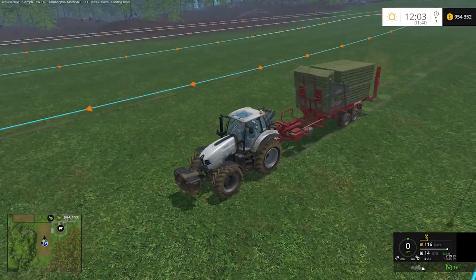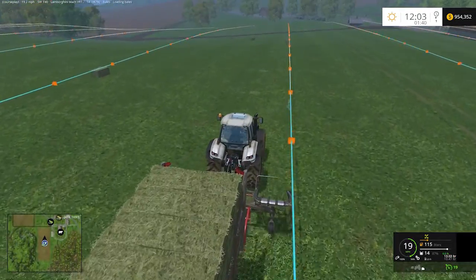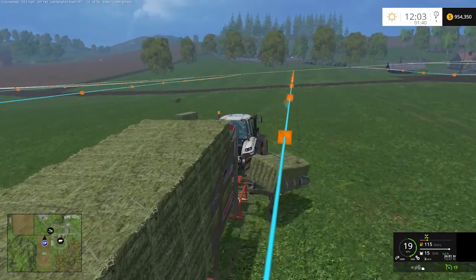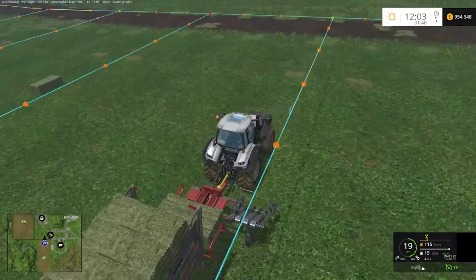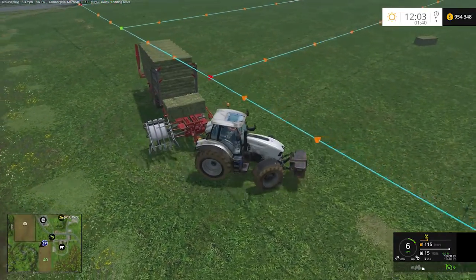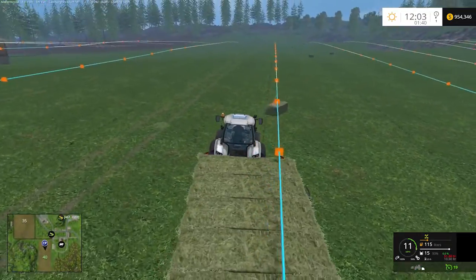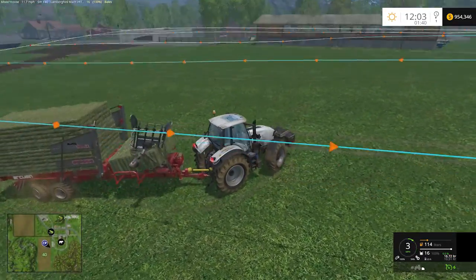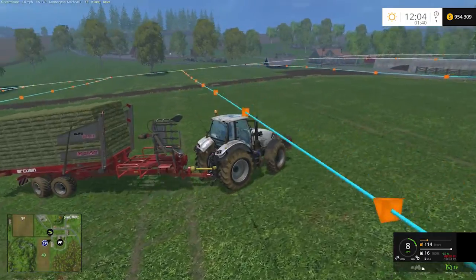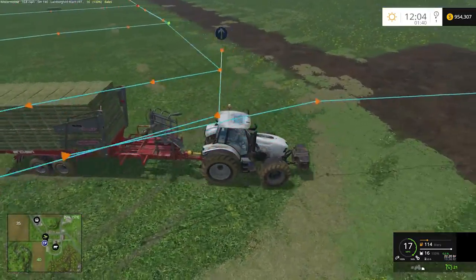It will pick up that last bale and CoursePlay is going to realize the trailer is full. It will say we need to go deliver, heading to the path laid out for delivery. It will remember where this last bale was picked up, mark that point in the course to return to, and then drive over to the delivery course. See how it came back to the beginning of the course rather than going to the end — that means you're not driving back over bales that are still in the field.